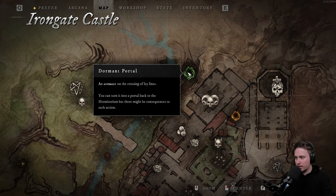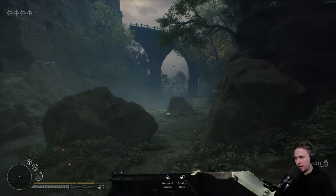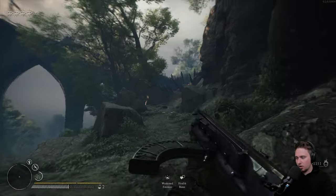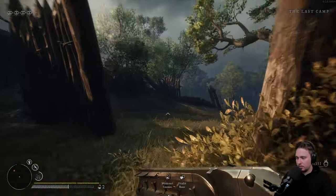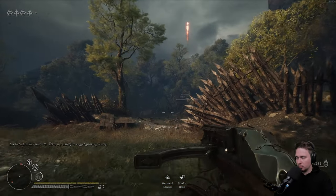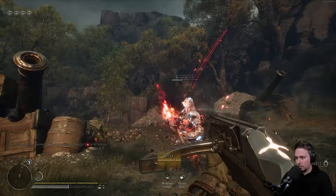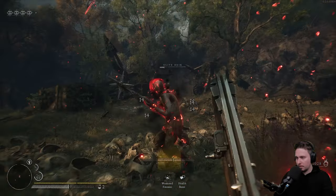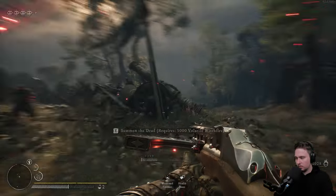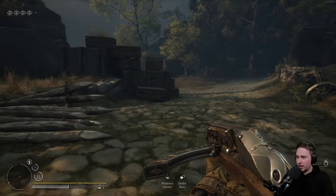I've never walked through this part. Dormant portal — you can turn it into a portal back to the Hermitorium. So I can go home basically. I kind of want to die in action though — who knows what will happen. Let's go here. That lightning bolt is so good. There are enemies around me. I don't really understand how exactly I'm getting those eyes in the top left corner — I still haven't figured it out from the new patch.